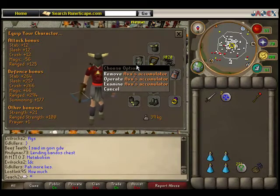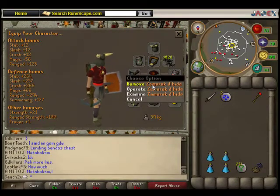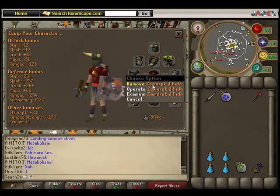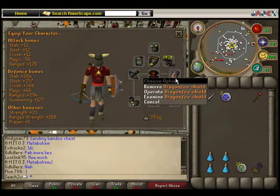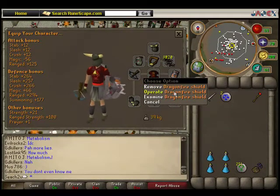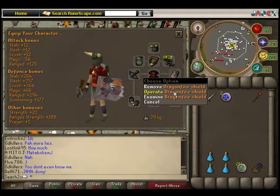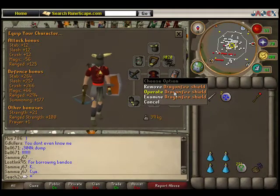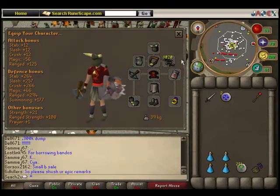Accumulator to save up on bolts. Zamorak items, so you don't get attacked by the Zamorak monsters in there, such as the Gorak and stuff like that. I've got a Dragonfire Shield — this can be replaced. The cheap alternative is a Granite Shield, which works perfectly fine, but as I've got a Dragonfire Shield, might as well use that.